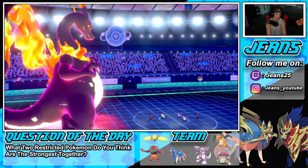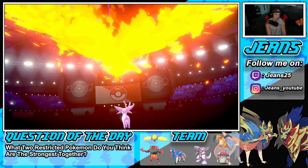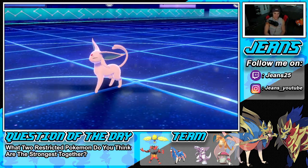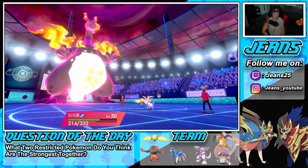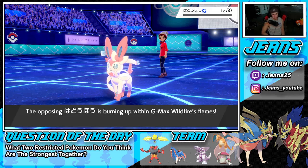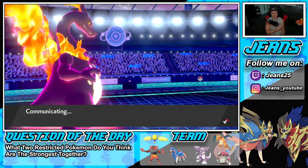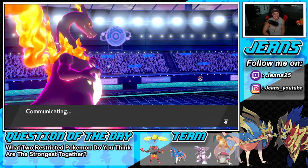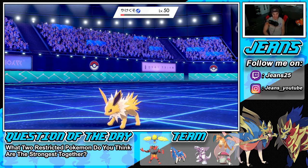Jolteon hops in — I can Protect and just have Wildfire take it out. It's just over. Eeveelutions are cool to use but they're just not that strong. Hyper Beam comes out — it's not very effective and we have Assault Vest alongside the special defense boost. Still did a good chunk of damage but Wildfire chips away. These guys are probably about to call it. G-Max Charizard is still definitely very strong in this meta.